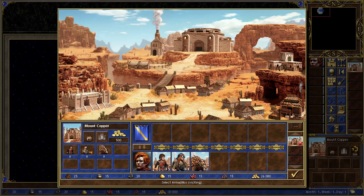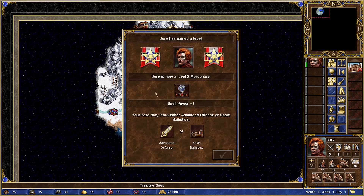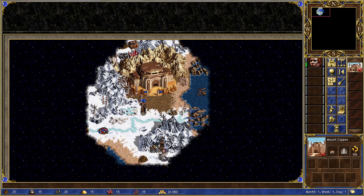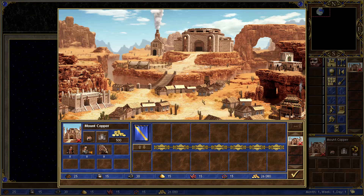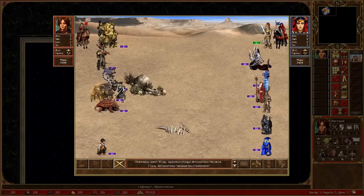The Factory armies stand out by seamlessly combining the forces of nature with cutting-edge technology. Picture this: you've got humans wielding guns and flamethrowers marching alongside creatures enhanced by technological marvels. The Factory town is native to the wasteland terrain — a fitting backdrop to this fusion of nature and industry, with an almost desolate feel to the faction.